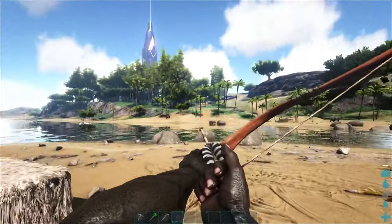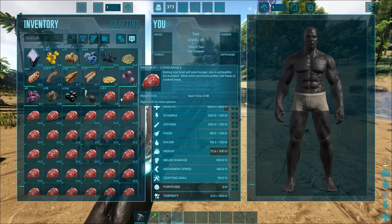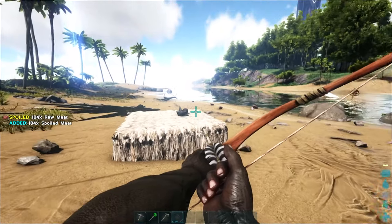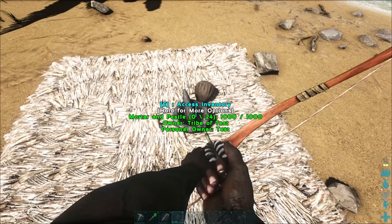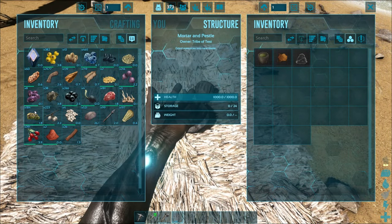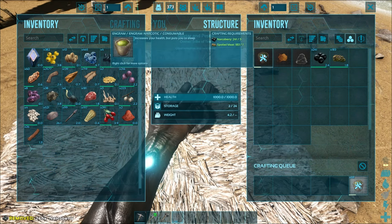Now that we have our bow and arrows ready, we just have to wait for the meat to spoil, which should be in about 38 seconds. And there you go — our meat has turned into 184 spoiled meat. Now you can go to the mortar and pestle, access its inventory, transfer the spoiled meat and the narcoberries, and here you can craft your narcotic.